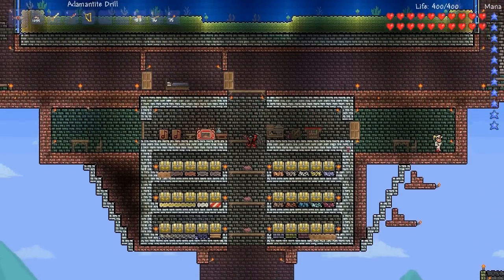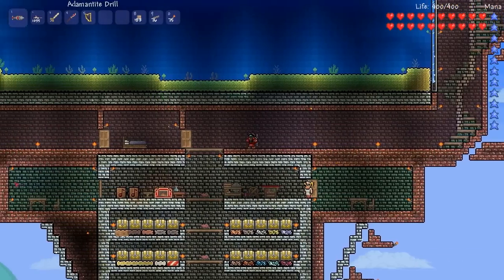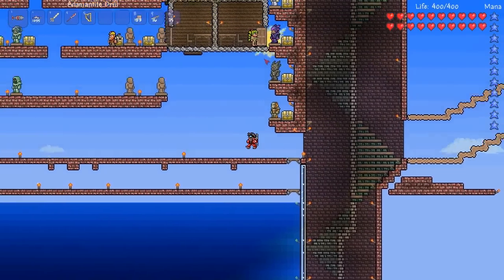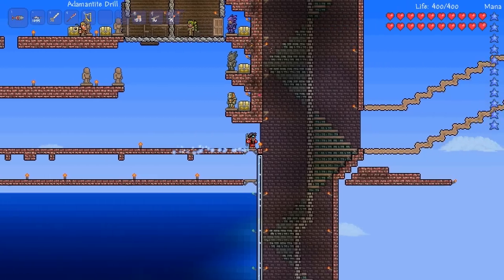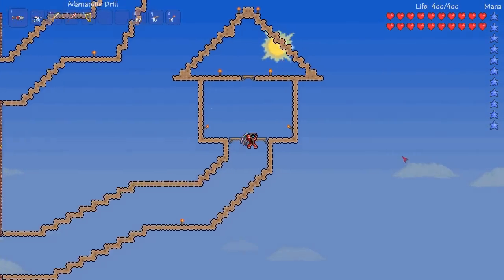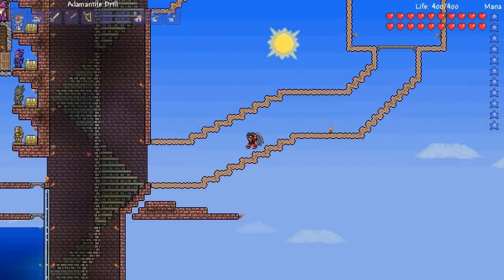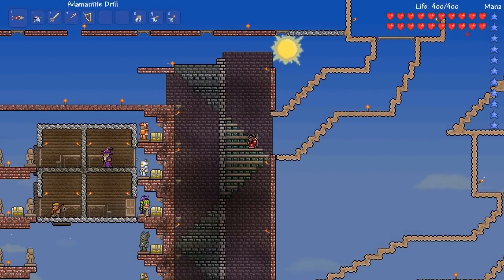Let's see what happened here. I evicted my NPCs. I built a room here and a room here for the guide and the nurse — more to stop enemy spawns than because I want them always right next to me. And I put some temporary NPC housing right here. And I started work on the NPC houses, which are going to be these towers sort of sticking out all around the edges of the house. This is sort of the right idea, but they are not dense enough — I want them to be overlapping a little more.